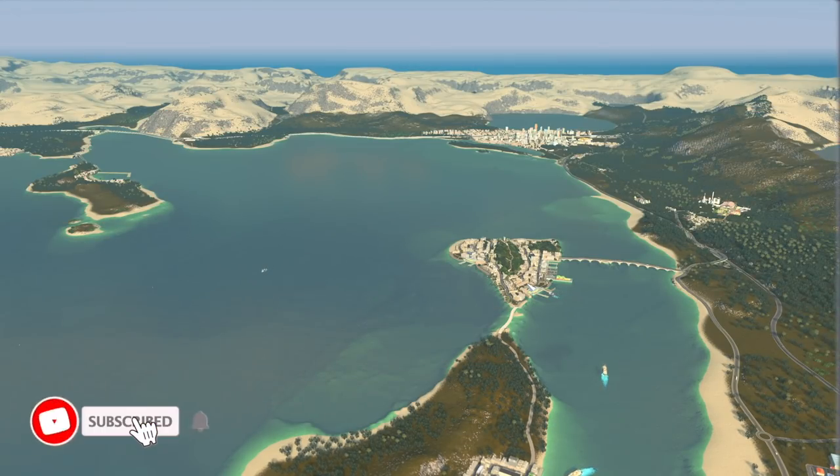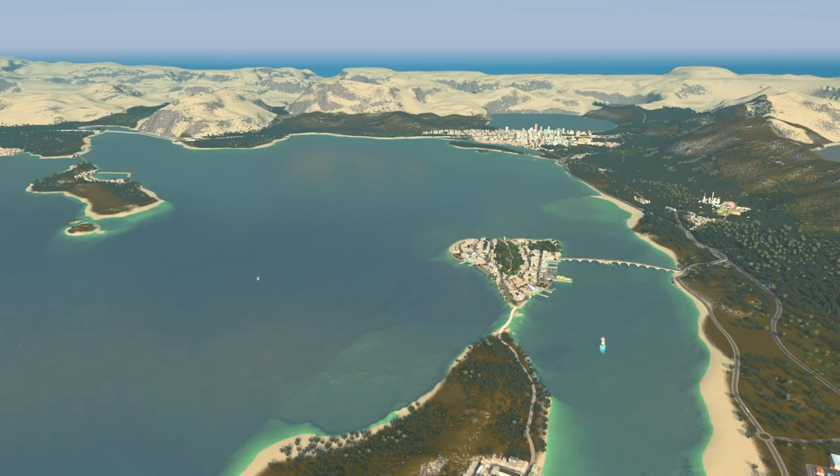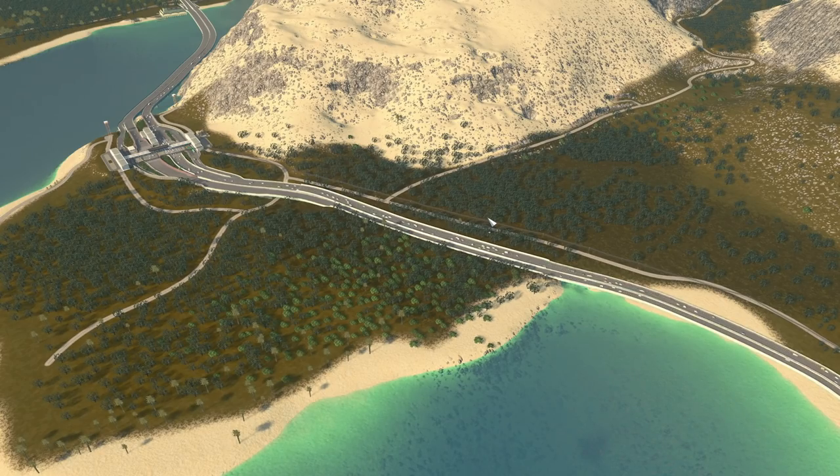Everyone has been demanding oil ever since I first showed this desert-style map. Everyone is like 'do oil, army bases, oil.' So we're going to do some oil today - we're going to do oil in both countries, and we're going to do a speed build first, and then at the end we'll go through everything, manage it a little bit, and make sure it's making money.